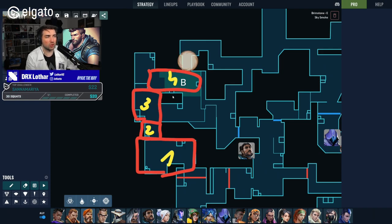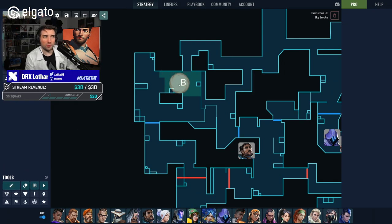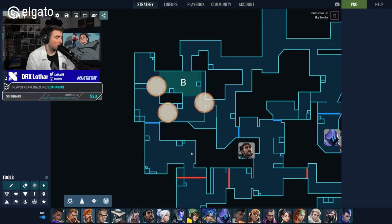What I typically see from support players who aren't thinking it through: the first smoke goes on CT. That makes no sense because you have to go through the earlier areas first — the CT smoke dissipates before you get there. It's better to put a smoke on the cross when you don't have a Sage wall to create a passage. With Brimstone you can smoke the cross, the tunnel entrance, and a third position to take a lot of space.